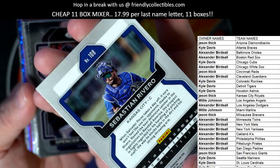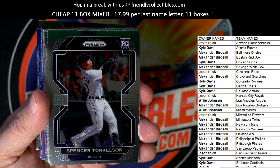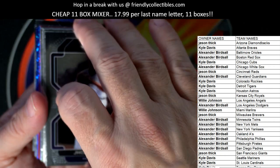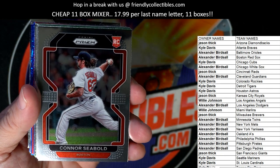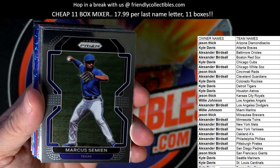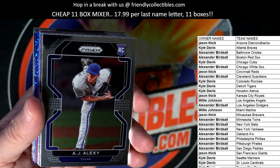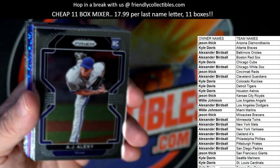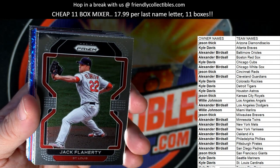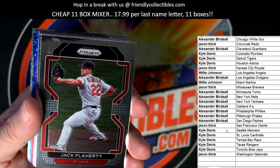We got a Sebastian Rivero rookie card — Kansas City, going out to Jason T. Spencer Torkelson rookie — Detroit, going out to Kyle D. Robbie Ray, Duran, and a Connor Seabold for the Red Sox — Alexander B, that one's coming out to you. Marcus Simeon, Pujols, Castillo rookie card — Castillo is a Padres, going out to Birdman. AJ Alexi rookie card — Texas Rangers, that one has got the Rangers, that is Kyle D.